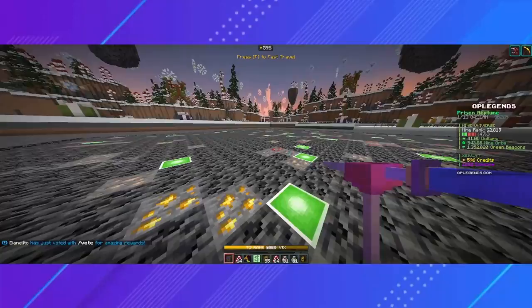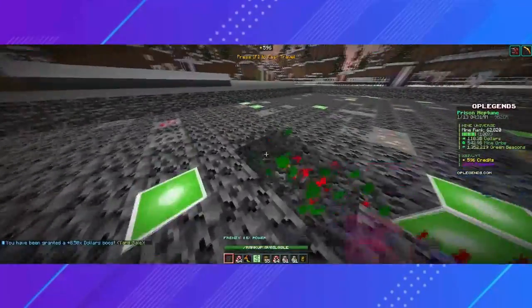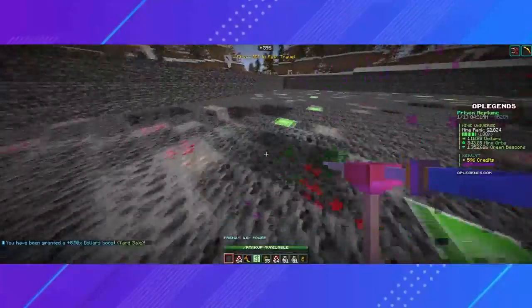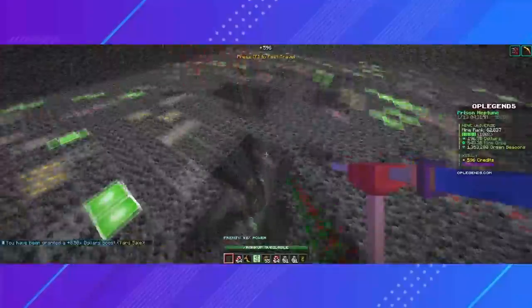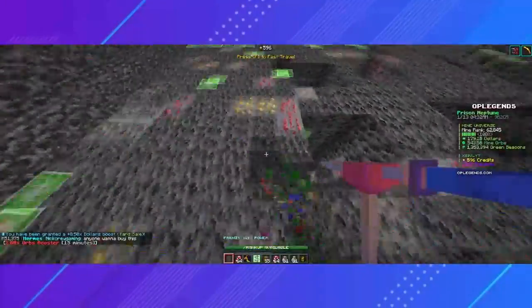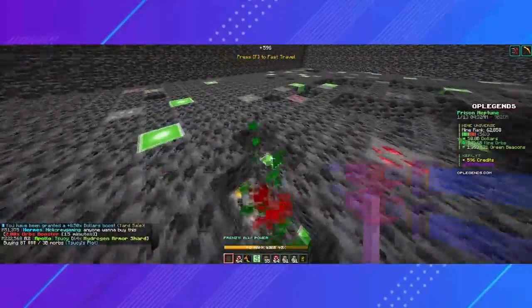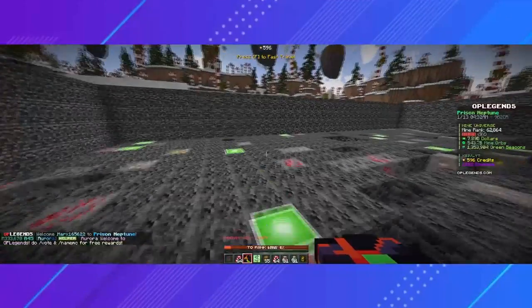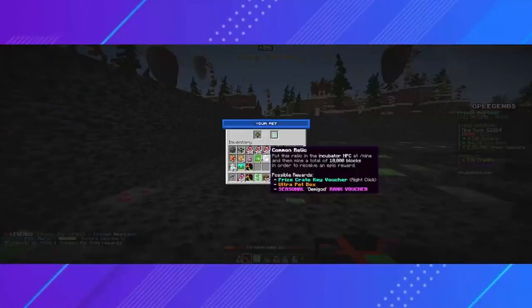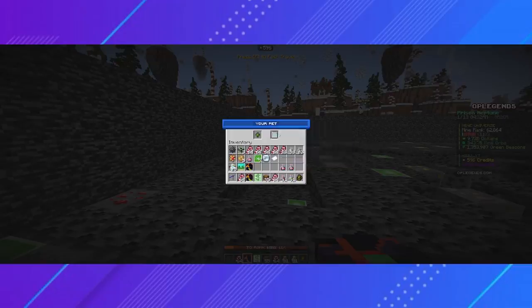Next on the list are pets. Pets are another way to get certain multipliers, such as orbs, rank currency, lucky blocks, keys, armor shards, and more. You can get your very own pet by opening pet boxes using your crate keys. I believe every type of crate has a chance of giving you a pet box. Once you have one, make sure you activate it. In order to activate a pet, just make sure you're holding one in your hand, right click it, and click to activate. If it says it's asleep, make sure it has the plus mark — that means it is currently active.